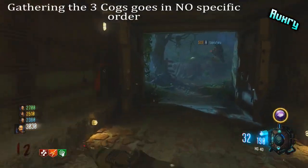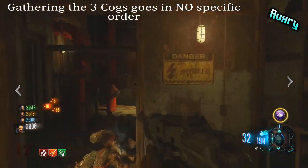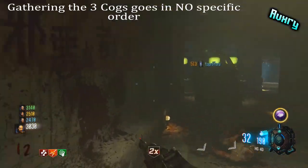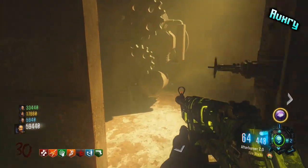This brings you to step two, where you're going to look for three cogs. The order you gather them doesn't matter, but I'll put them in an efficient order that seems to work best.